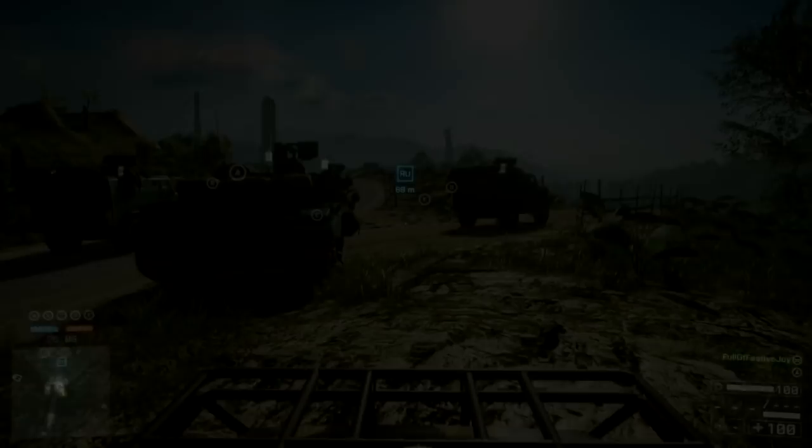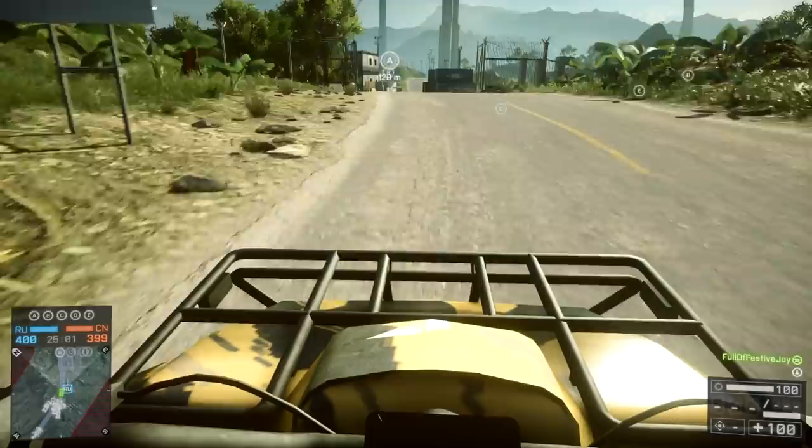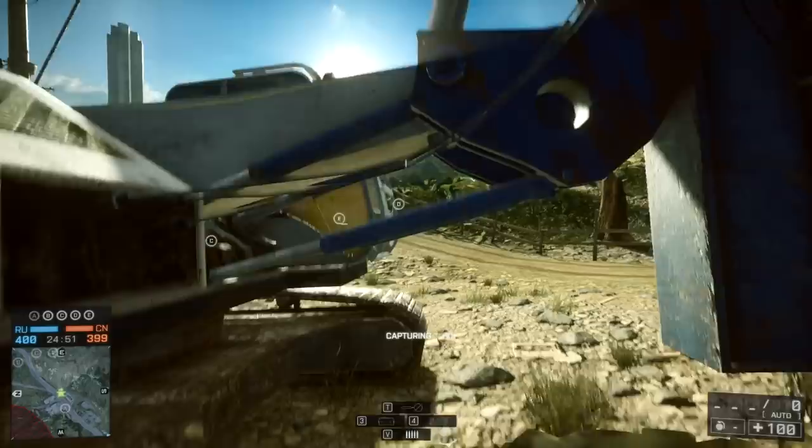Hey guys, Jack here, and today I'm going to be showing you how to activate the Rogue Transmission Dinosaur Roar Easter Egg on Battlefield 4. This Easter Egg triggers one of two global sounds that the whole server can hear, and also makes the trees over by the dead goat shake around a bit. Very threatening. So how do you do it?